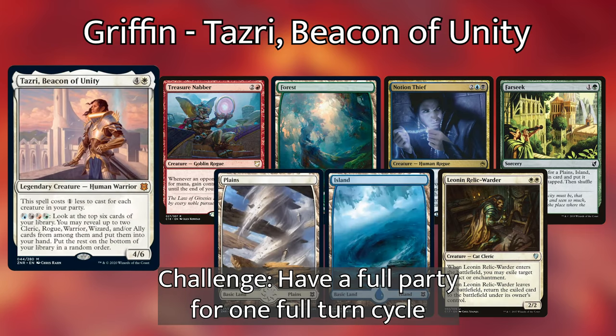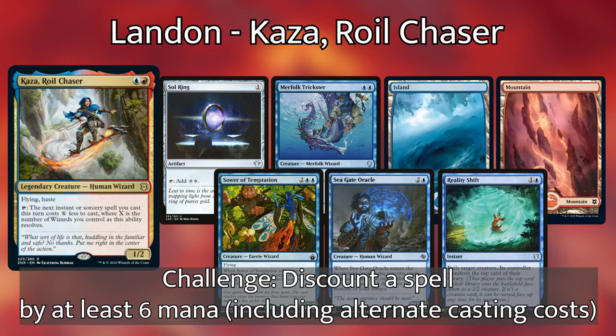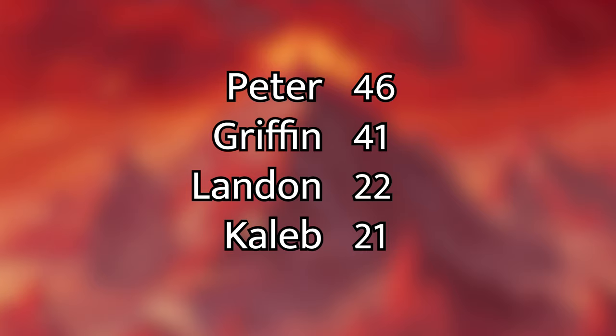Next up, Griffin is piloting his Tazri Beacon of Unity deck. He kept an opening hand with a Farseek, a Notion Thief, a Forest, a Treasure Nabber, a Plains, an Island, and a Leonin Relic Warder. His personal challenge was to have a full party for an entire turn cycle. Then we have Landon piloting Kaza Royal Chaser with a hand of Mountain, Island, Merfolk Trickster, Soul Ring, Sower of Temptation, Seagate Oracle, and Reality Shift. His personal challenge was to discount an instant or sorcery by six mana including alternate casting costs. Current standings: Peter leads with 46 points, Griffin second with 41, Landon with 22, and Caleb last with 21 points.